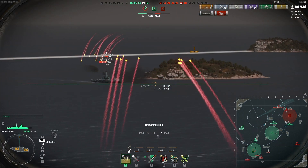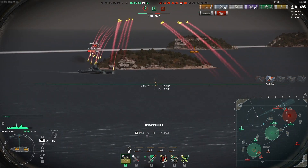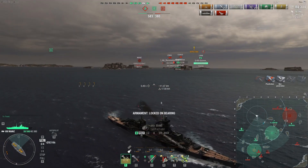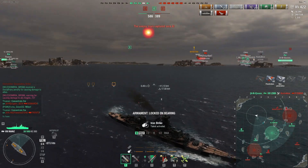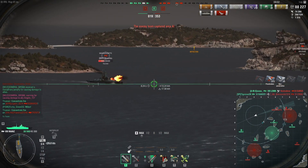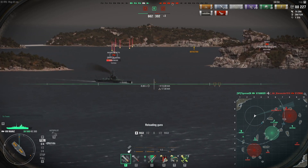I would actually like to start turning around soon. I want to put some distance between myself and the Massachusetts — I don't want to end up within secondary range of a battleship; that tends to not go well for cruisers. Okay, we've activated Günther Lütjens' special ability — that's good. I'm going to just keep shelling at the Massachusetts as I go towards more or less the middle of the map now.